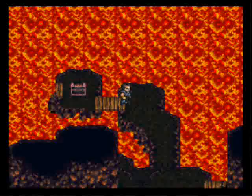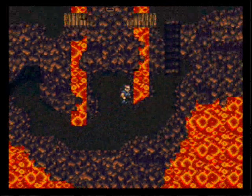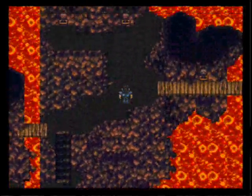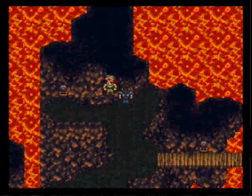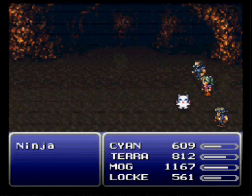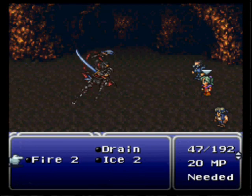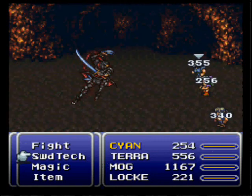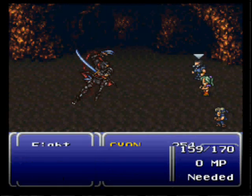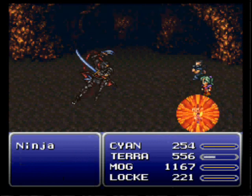Might switch that onto Terra in the near future, but probably not in this episode. If you flip the switch on the left, it will open the cave. If you flip the switch on the right, you'll fight this ninja, and this ninja can be a little bit of a problem if you're not ready for it. He's weak to Bolt and Pearl, but we'll see him again in the future.